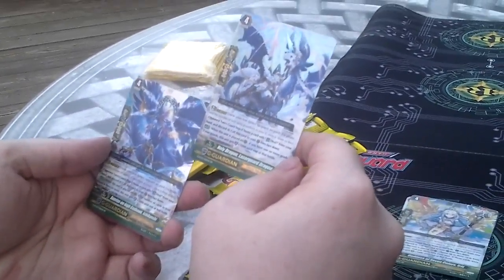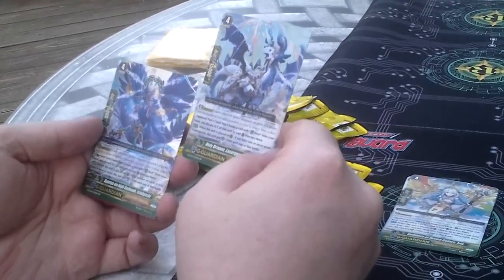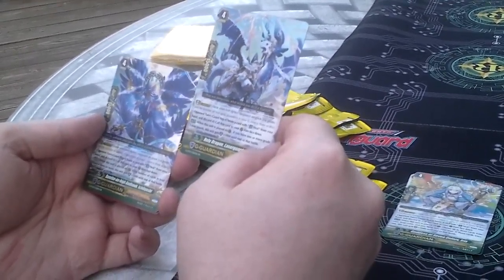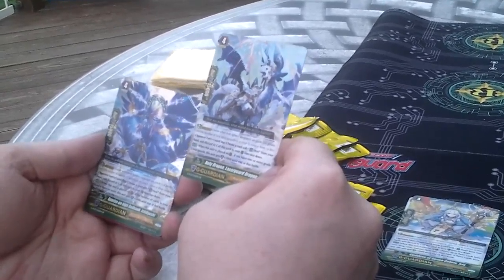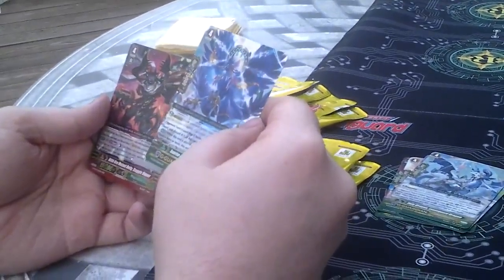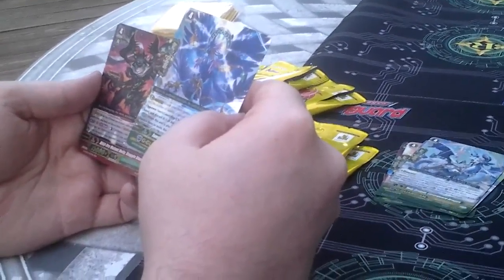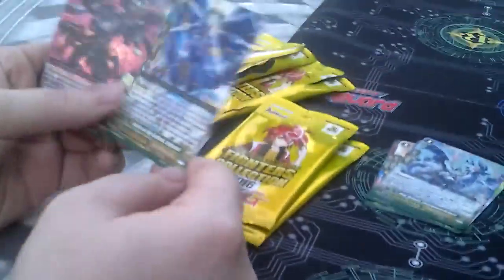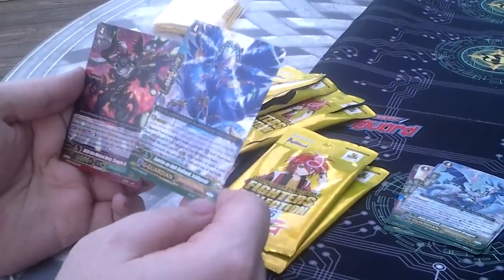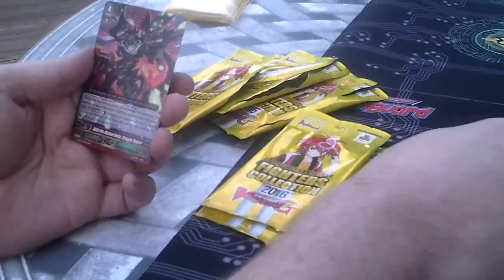We have a Royal Paladin — Holy Dragon, Laser Guard Dragon. When this unit is placed on Guard Circle, if you have one or more grade two rear guards, this unit gets 5,000. An Oracle Think Tank — Sunrise on High God Hockey Gbiyoshi. When this unit is placed on the Guard Circle, if the number of cards in your hand is three or more, this unit gets 5,000 until end of battle.